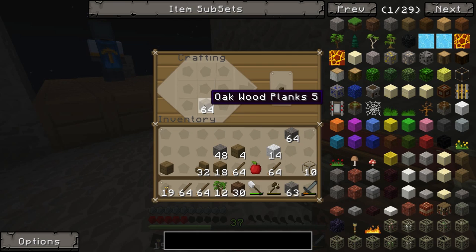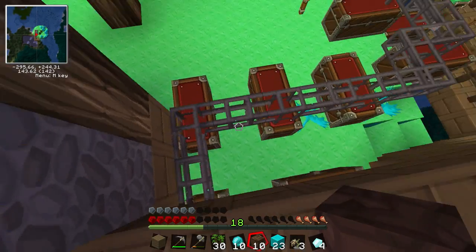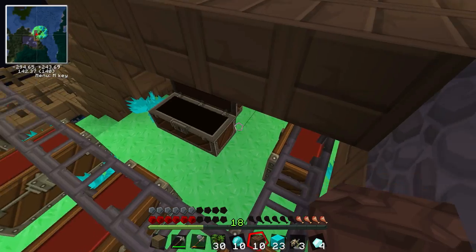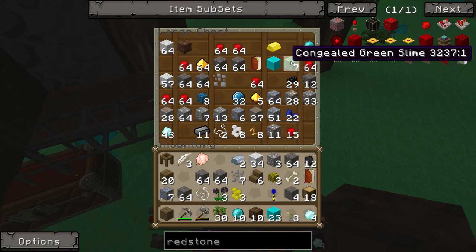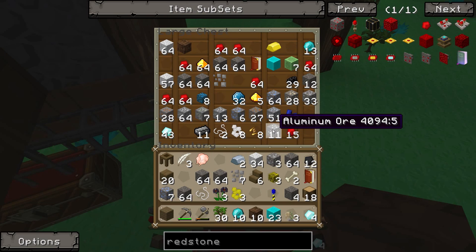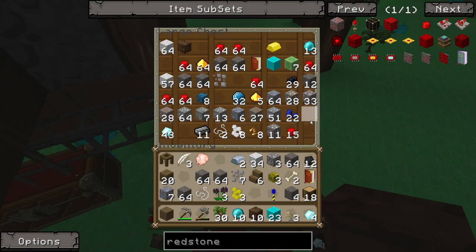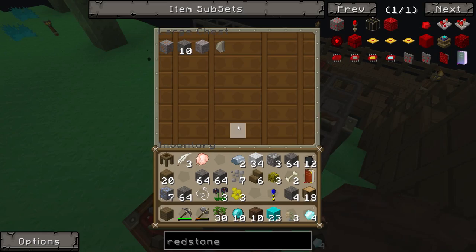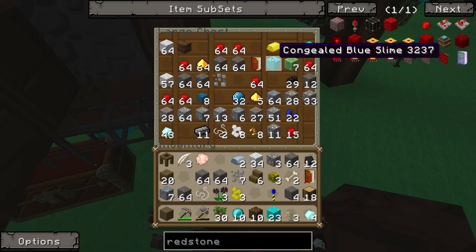Have we got much wool? I think we might. I can't find any wool though. I'm sure we got some somewhere - we killed a sheep, or at least spiders for string. We have some string - do we have enough to make some wool with it? No, you need nine per wool. We killed a ton of sheep though, we should have loads of wool. I think I might have left it back at the old base.